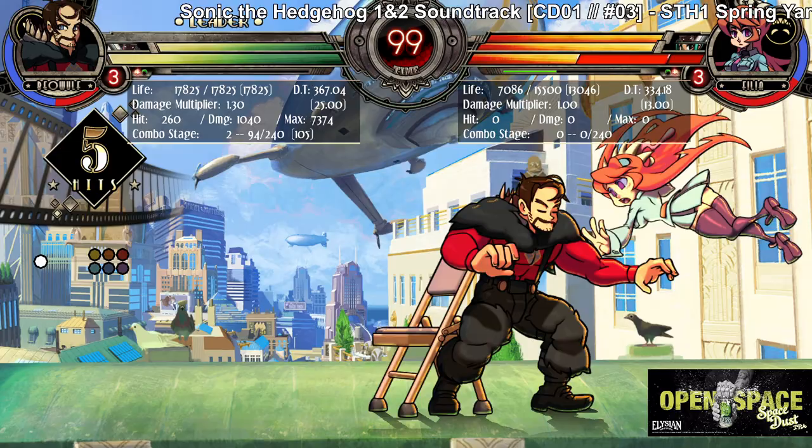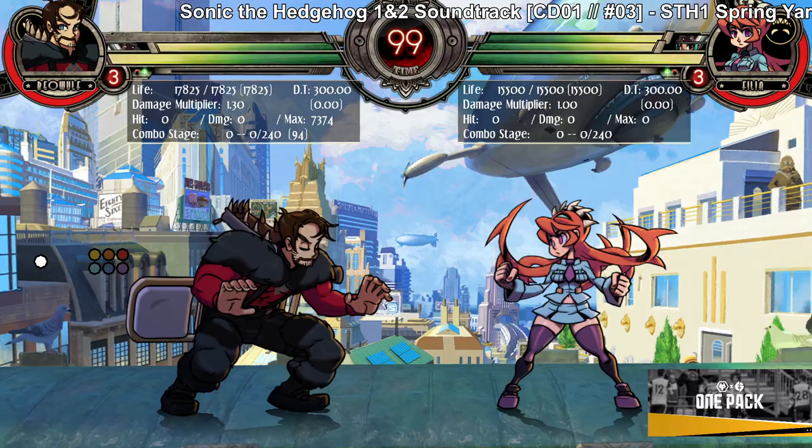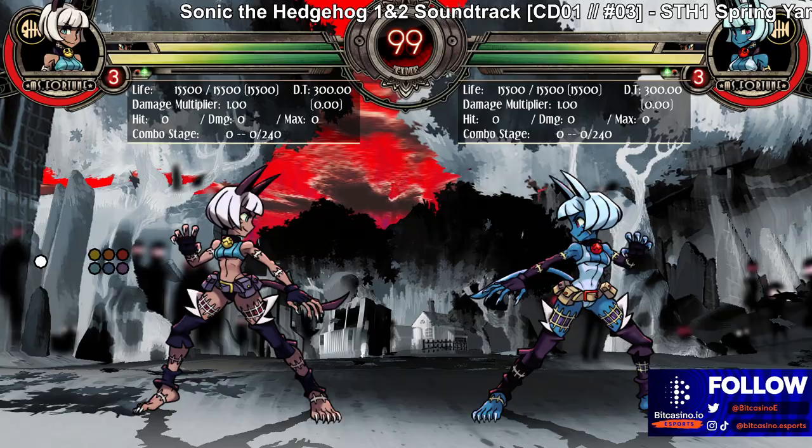It doesn't really help at neutral. It'll prevent the opponent from jumping, but you can't counter-call and you can't use it defensively. It's mostly an offensive call-out tool, and then if you land a hit, it's an OD combo tool. Really good assist still — I'm personally a Brass user, but there are A-Train enjoyers as well. Feel free to use that one too.